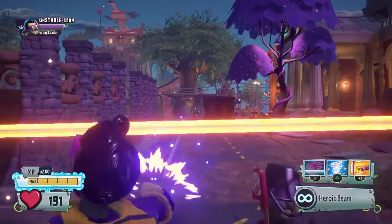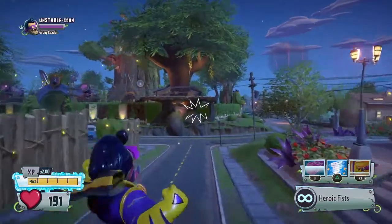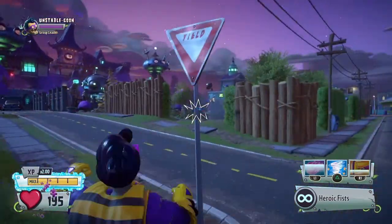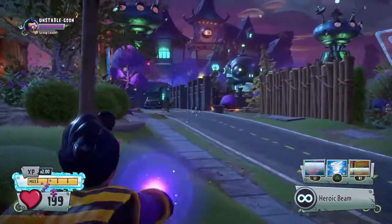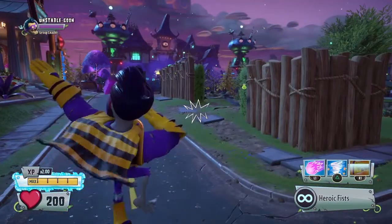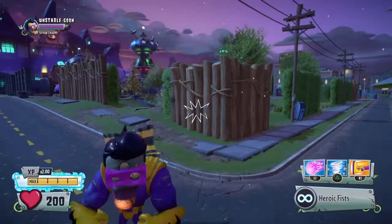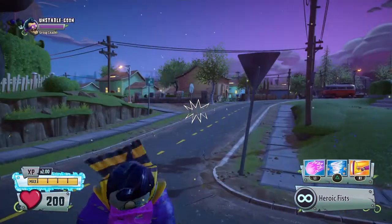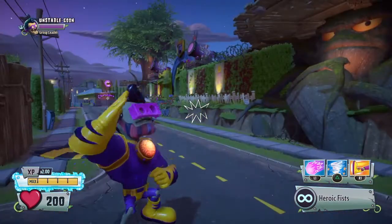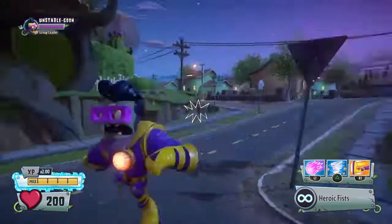That will be all for this clip today. I hope you guys enjoyed this Super Speed, Super Brains glitch. No matter what direction you're looking in, whatever direction you boost in is the direction you're going to go. Please comment and tell me if you want to see more glitches like this — I will try to find some. Thank you for watching.